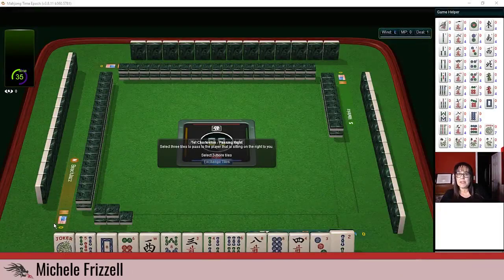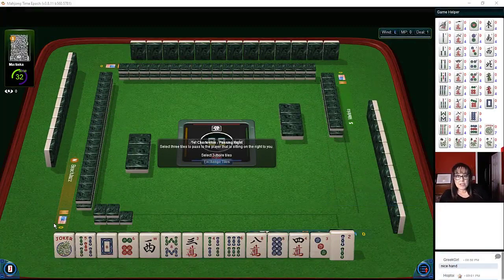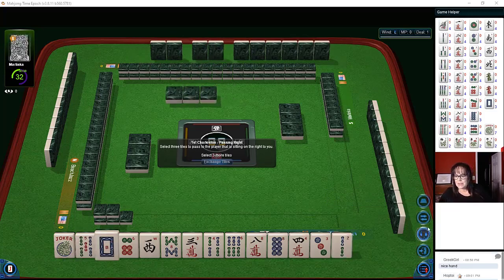We just started a game at Mahjong Time in this strategy theory session. We're going to be playing American Mahjong using the National Mahjong League card. If you'd like to try out Mahjong Time, look for my email in the video description below — send me an email and I can send you information on their 30-day VIP trial.